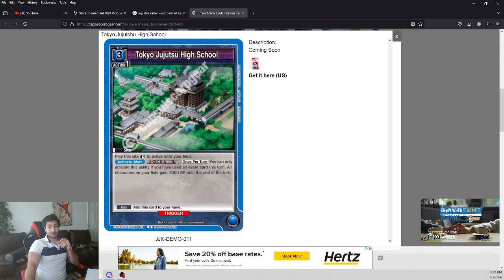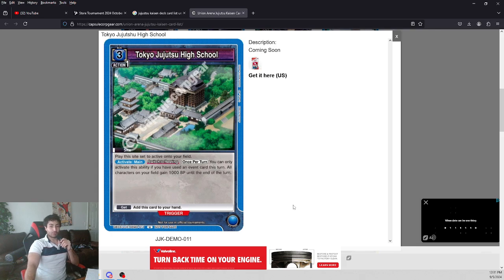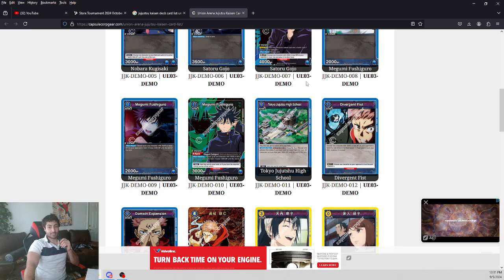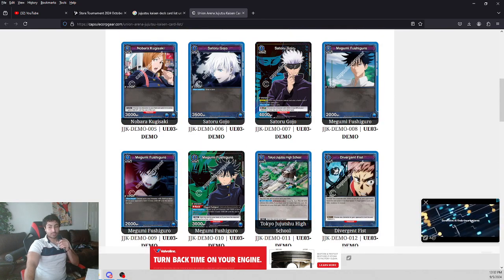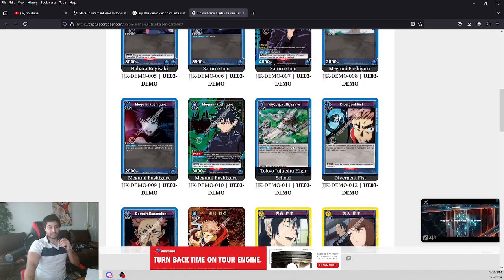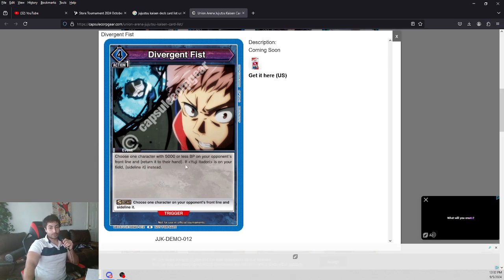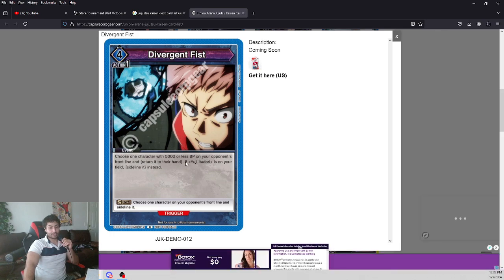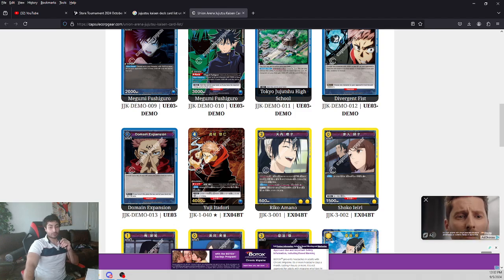We got the Tokyo Jujutsu High School — a very interesting site card. It comes in active, and every time you use an event and rest it sideways, you get plus 1,000 to every character. So that's another way to get Yuji Itadori, Gojo, and Megumi to 4K and above. Here are some strong events — you got Diversion Fist, which is the same removal that every other demo deck has, a little bit stronger than the fishing rod. Choose one of your opponent's 5K or less BP on the front line and return it to hand. If Yuji is on the board, just sideline it — very very strong.